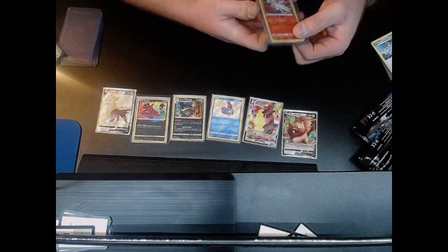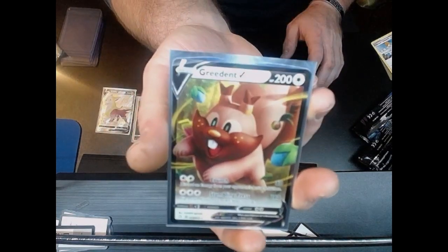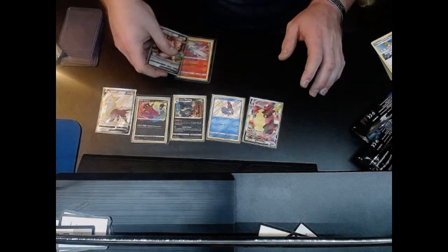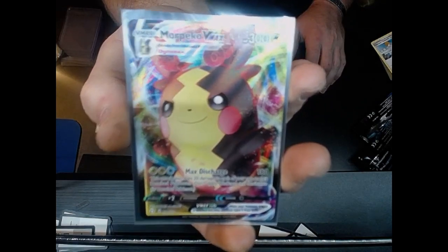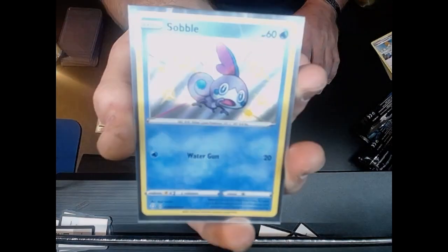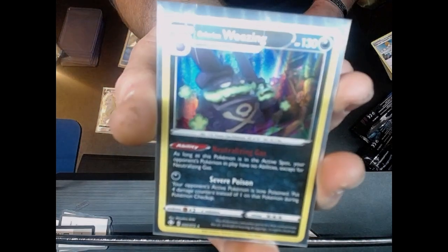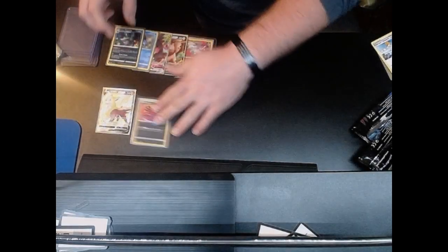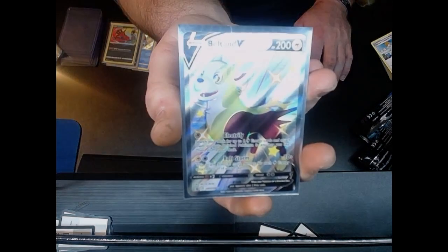To give you a little recap: you got the Reshiram Amazing Rare — beautiful card. You got the unfortunate Greedant that not many people like. Steel V card, Morpeko VMAX — nice card. Then you have the Sobble shiny, Galarian Wheezing — still a holo. You got the first card we pulled, the Xerneas Amazing Rare — nice card. And then you have the Bolt-Ton Shiny Promo. If you guys liked the video, like and subscribe — peace!